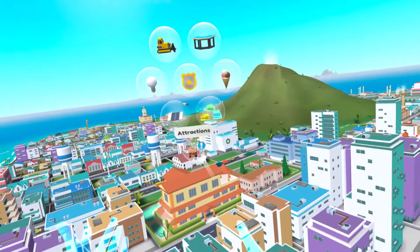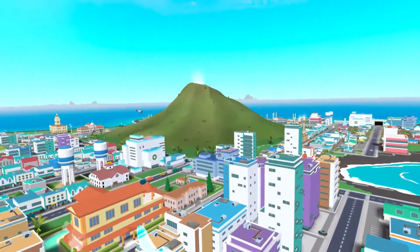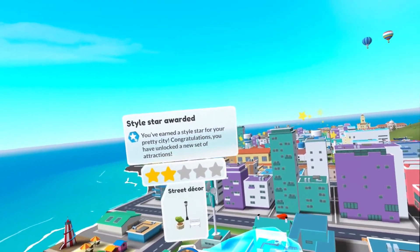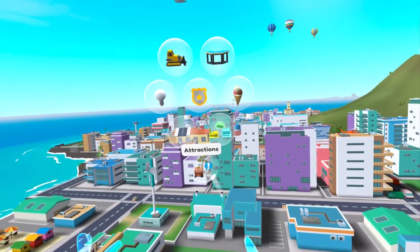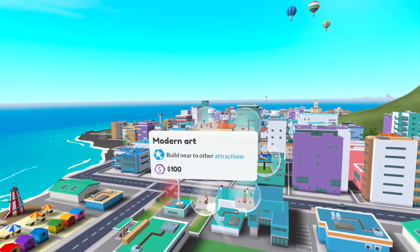As you'd expect from the name of this update, attractions are being brought to the game along with a style rating for each of your cities. So now, along with trying to plan your perfect city and make people as happy as they can be, you have the added element and puzzle of trying to place these attractions in the best possible location to gain as many style points as possible.